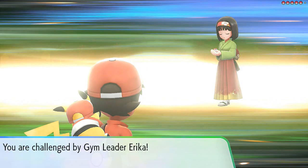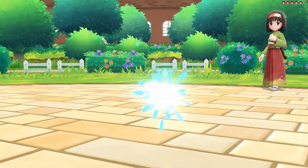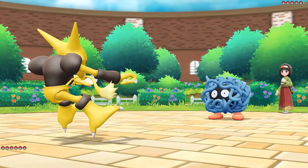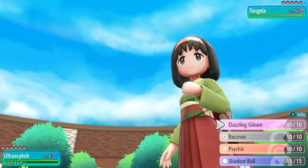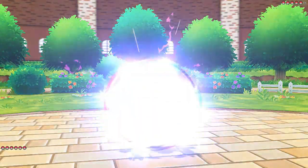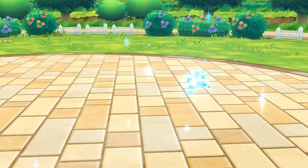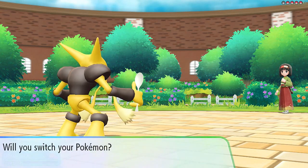Erika says, 'If it isn't the one who's been trying to fill his Pokedex. I see you've certainly been busy. I'm not particularly fond of public things, however battles are different — that's what you came here for, isn't it?' Here we go, battle against Erika. She comes out with Tangela. Psychic attack — I don't care, Ultra Psycho is just going to destroy her.